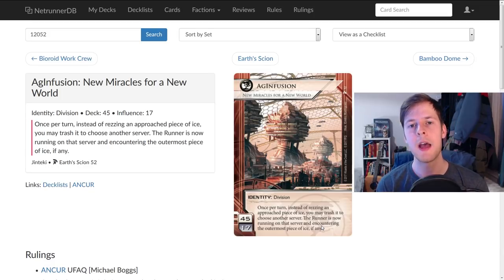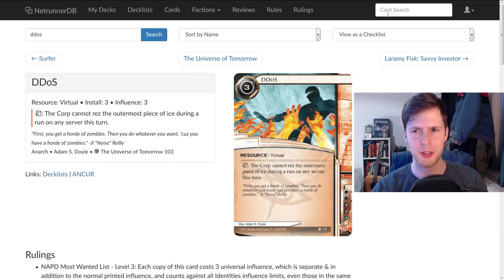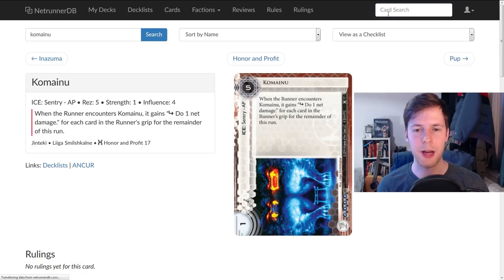I still think it's a fantastic ID, but a lot of people will see this as 'turn one, I'm going to have three unrezzed ice on all my remotes or central servers, and if the runner runs I'll trash whatever ice they run on and redirect them to a Komainu for all the damage.' But you can't do that, because the Komainu has to be rezzed — you can't rez ice on an encounter. Be careful about that, because I think a lot of people are going to goof that. It makes this ID a bit easier to play against as a runner, since you can run when no ice is rezzed without being prepared for the worst.